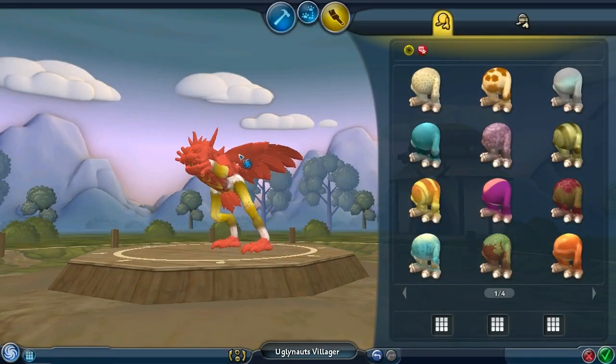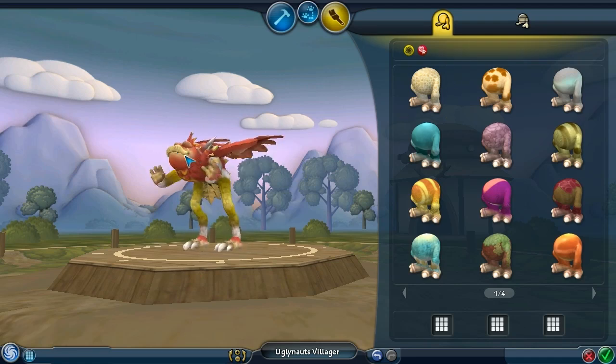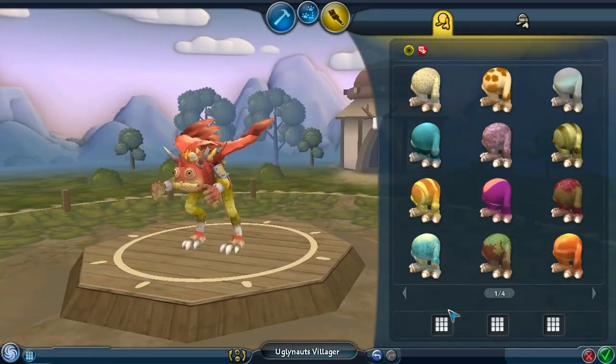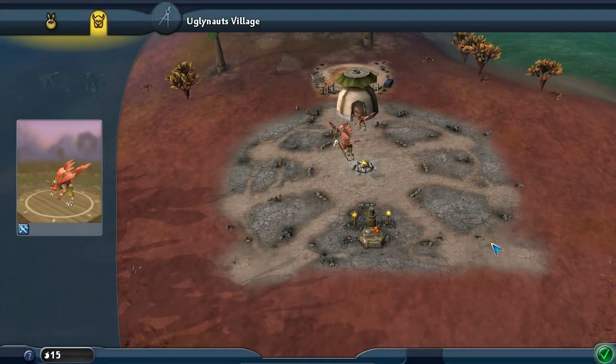We can't really paint the details that he has — those are colored with this. Well, gotta keep it color coordinated. I think that's all right. So now we've got mustaches and little hats. What could be better than that?